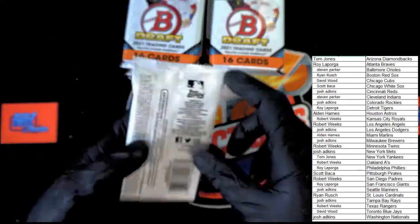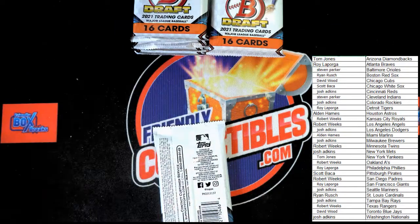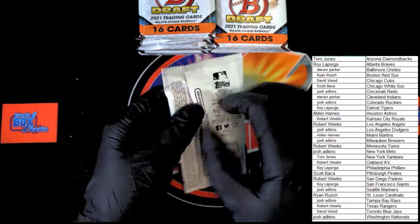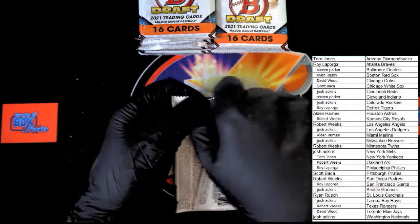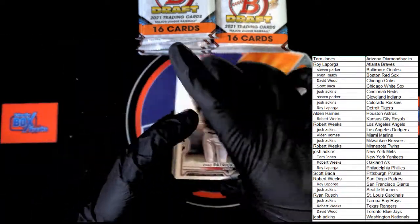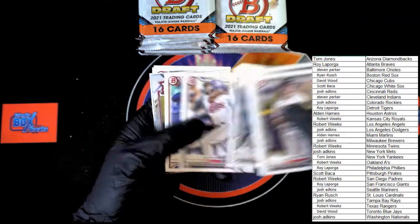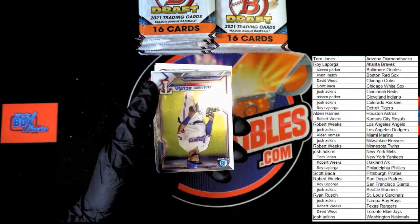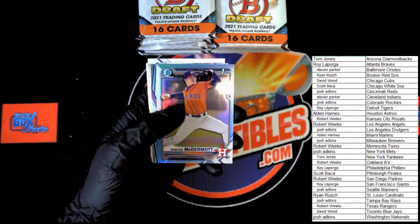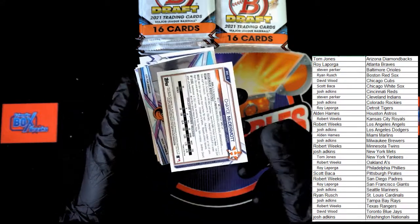Here we go, best of luck everybody. I'm going to move those back a little bit more and get my keyboard out of the way so we've got a nice clean space to work in. Best of luck everyone, let's go. Patrick Sabato, Rhodes, Schwallenbach, Martin, Correa. Acuna, Brady House — first Bowman Chrome. Chase McDermott — that's going to be a refractor, first Bowman Chrome, not numbered.